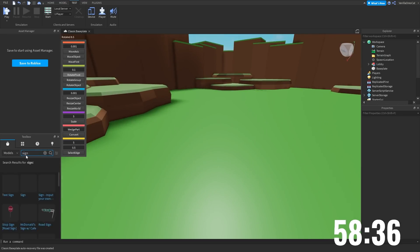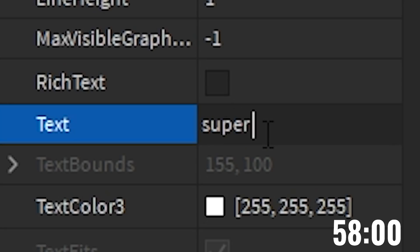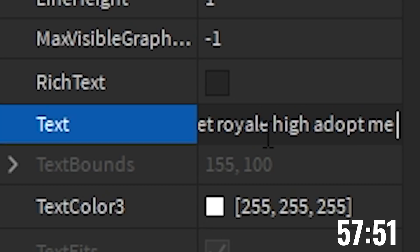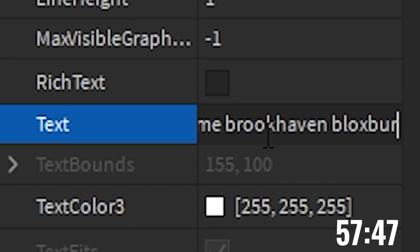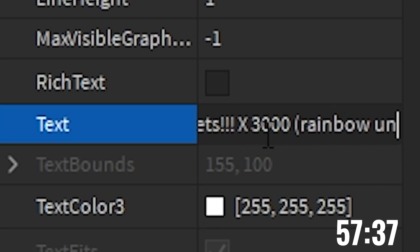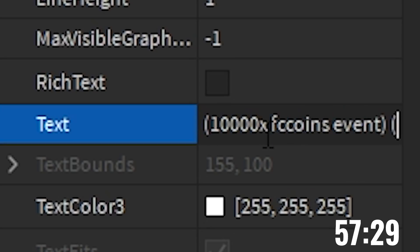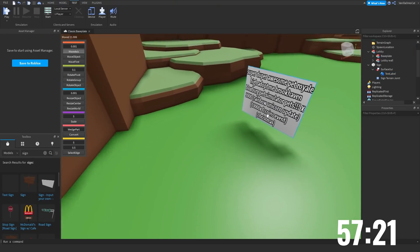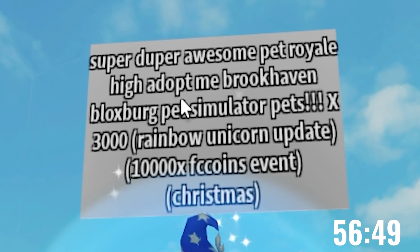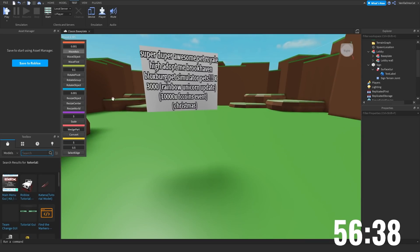What should we call the game? I think we're just gonna steal a sign. Super Duper Awesome Pets, Royal High, Adopt Me, Brookhaven, Blocksberg, Pet Simulator, Pets X 3000, Rainbow Unicorn Update, 110,000 Times Coins Event, Fris Christmas - I feel like that's a pretty good name. So we have our spawn point and what the game is.